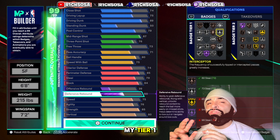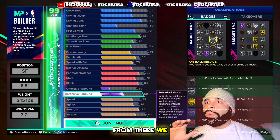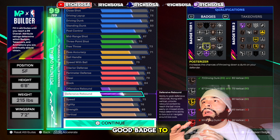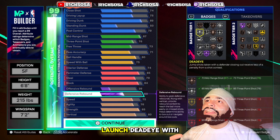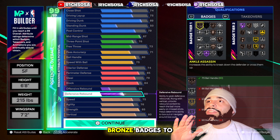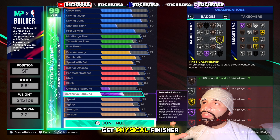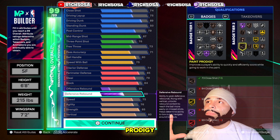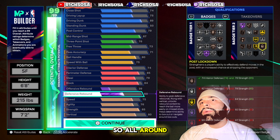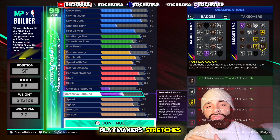Let's check out the badges. For Hall of Fame badges we get two: Hall of Fame Strong Handle and Area Wizard. Area Wizard is mainly for a slasher, and Strong Handle is mainly for a playmaker — so having this on a defensive build name makes it really unique. For gold badges we get Post Fade, Off Ball Pass, and Immovable Enforcer. Immovable Enforcer is probably the most important badge for any lockdown or defender — it makes you a true bully on the defensive end, and it's powerful even at silver tier.